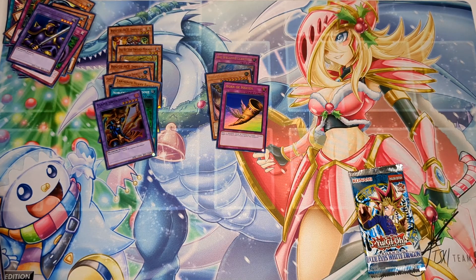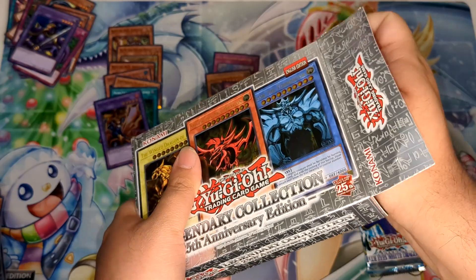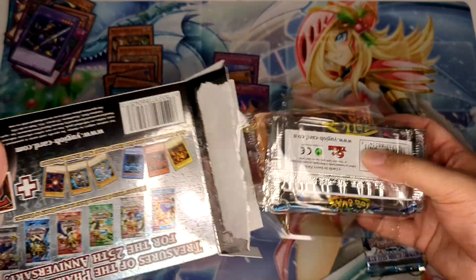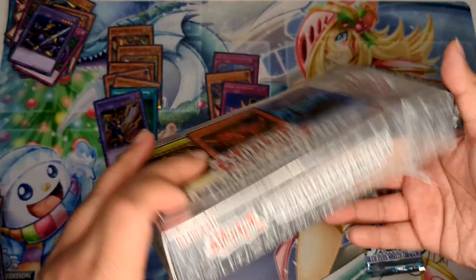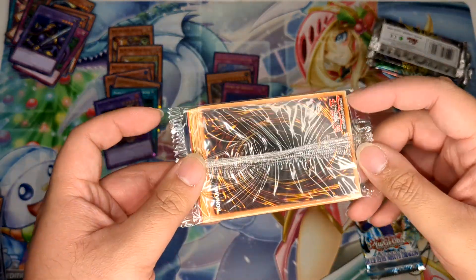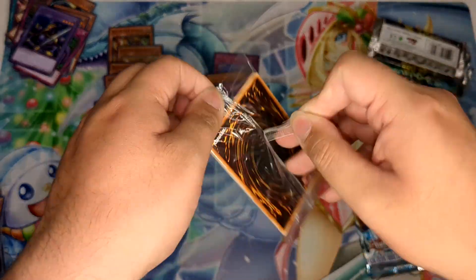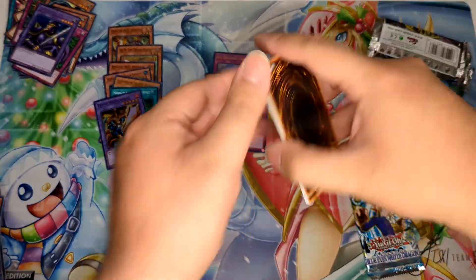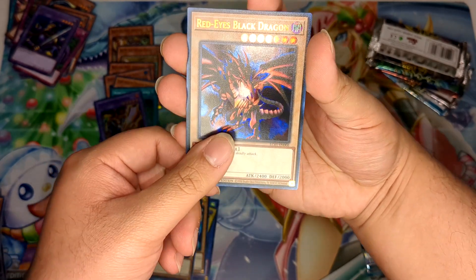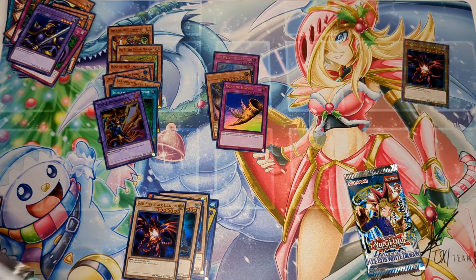Next up is the actual Legendary Collection 25th Anniversary. Who doesn't remember LC01? Started off with the original OG binder, and we also had the game board edition. This is really the third version of Legendary Collection 1. We get our promo pack — guaranteed a QCR out of the one-in-six promos. The plain card back means it's Blue-Eyes, Red-Eyes, or Dark Magician. We pulled Red-Eyes Black Dragon — still not bad. These QCRs are pretty sick.